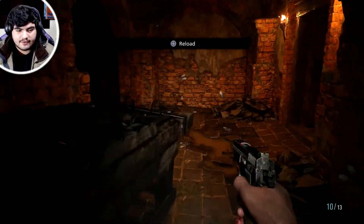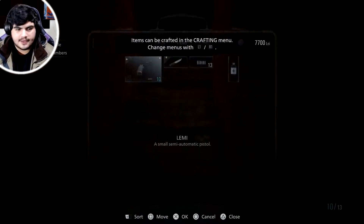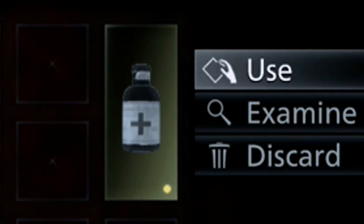She's gone. I've got to be very careful — I only have one chem fluid and I'm going to use it right now because I am low on health. Shotgun ammo — I don't even have a shotgun.